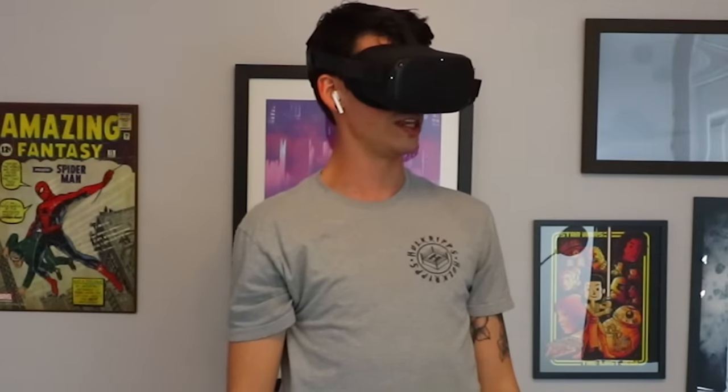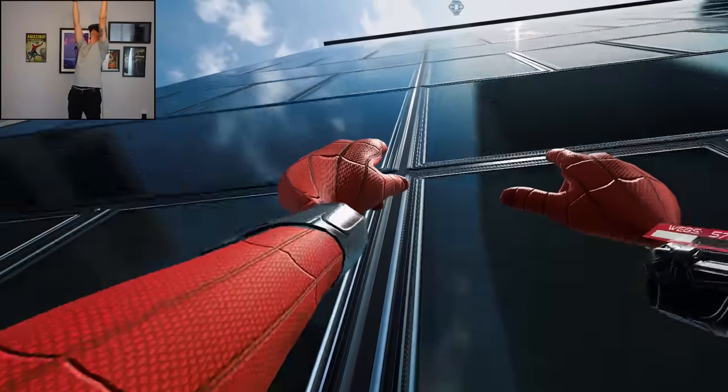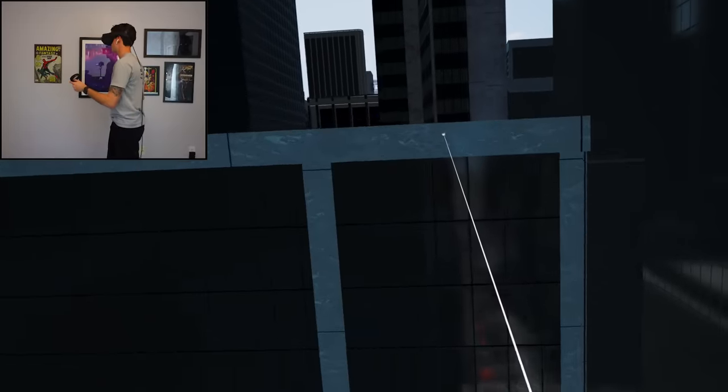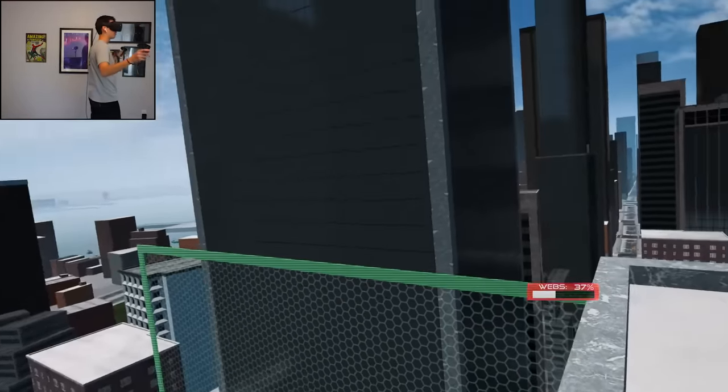I don't think I'm that good at this. I'm gonna try that again. Go up this wall. There's lots of objectives — this is great for a free game. Just run up this building, it's right there. Whatever direction you look, that's where he goes. I gotta reload my webs.